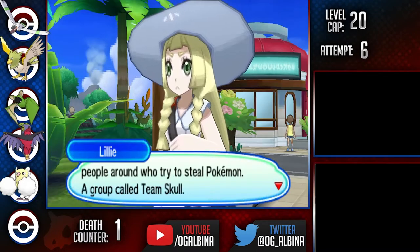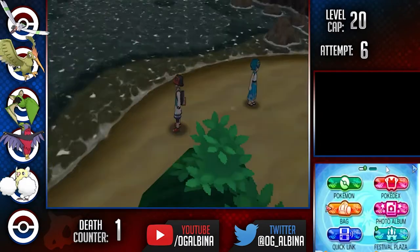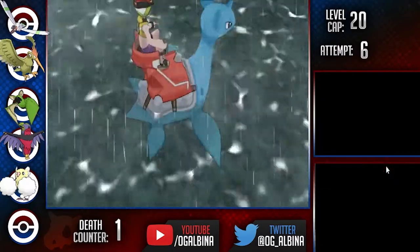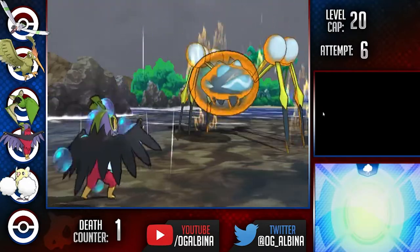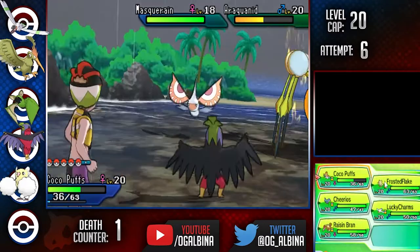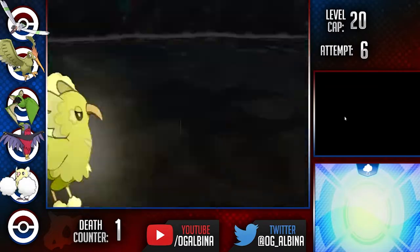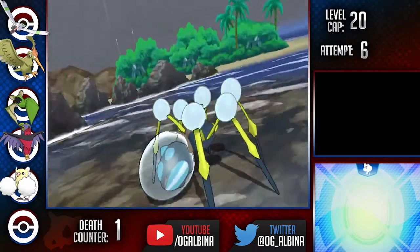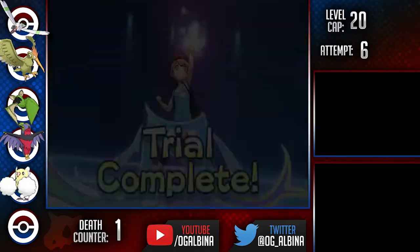We go through some boring story stuff, mess up Gladion with our Hawlucha, evolve Spearow into Fearow, and go to take on Totem Araquanid at Brooklet Hill. I taught Hawlucha Bounce from the Mantine Surf move tutors with the intention of using Z-Bounce on the Araquanid — until I realized I forgot to equip the Z-Crystal once I got into the battle. Instead of nuking it with a Z-Bounce right off the bat, I throw off a big Aerial Ace turn 1 and get a lucky crit for half damage. I then pivot into Oricorio and get off a Hidden Power Flying to bring Araquanid into the red, but I also get brought super low. I'm forced out into our newly evolved Fearow, who thanks to our speed still outpaces even a +1 Araquanid and can take it out with an Aerial Ace, giving us the Waterium Z-Crystal in a battle that was much tougher than it should have been.